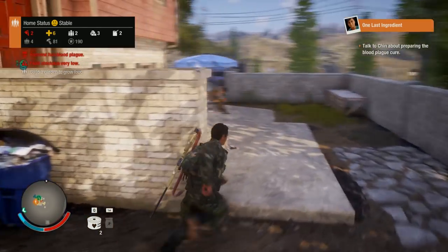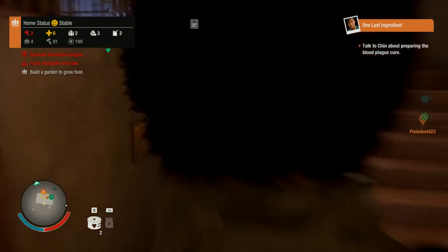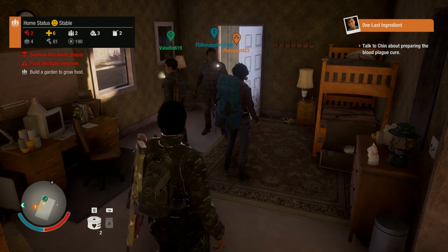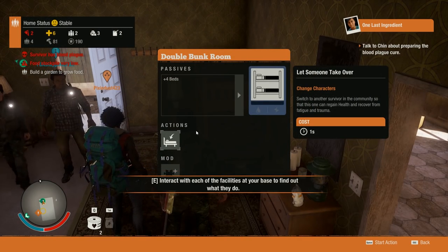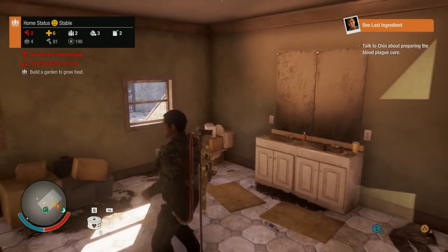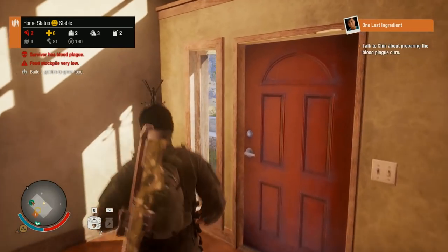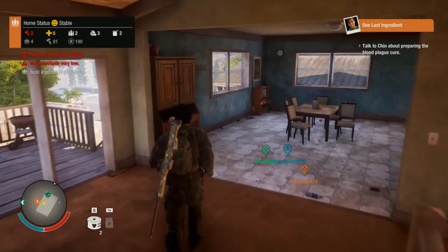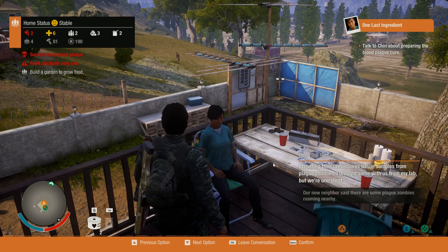Now it says to talk to Chin about preparing the blood plague cure, which is good. So where is Chin so we can talk to her? Oh hey, I figured it out - the whole switching characters thing. You have to stand right here where it says 'view beds' for the bunk. You click on that and press space to start the action. It says 'change characters - switch to another survivor in the community so that this one may regain health and recover from fatigue and trauma.' It says I must be in base to use this action.